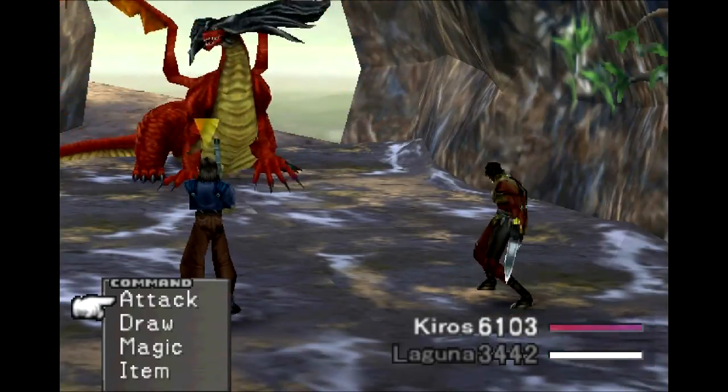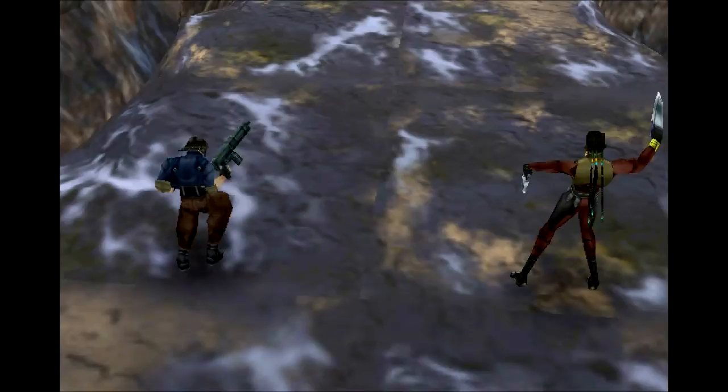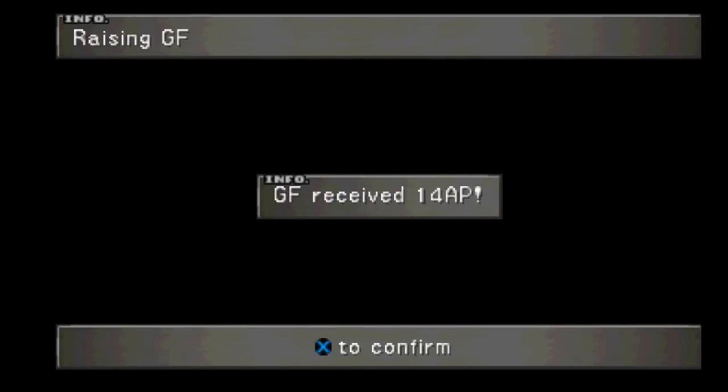There he goes — down goes the Ruby Dragon at level three or four. You get one experience, two experience — you don't get anything. What can happen is you level him up, have access to the good magic, lower him back down, don't get any experience for it. We get an Inferno Bang out of it — nothing all that great. But we get 14 ability points, because ability points do not change based on enemy level. You can really abuse this. There are just more of them — we're out of here.